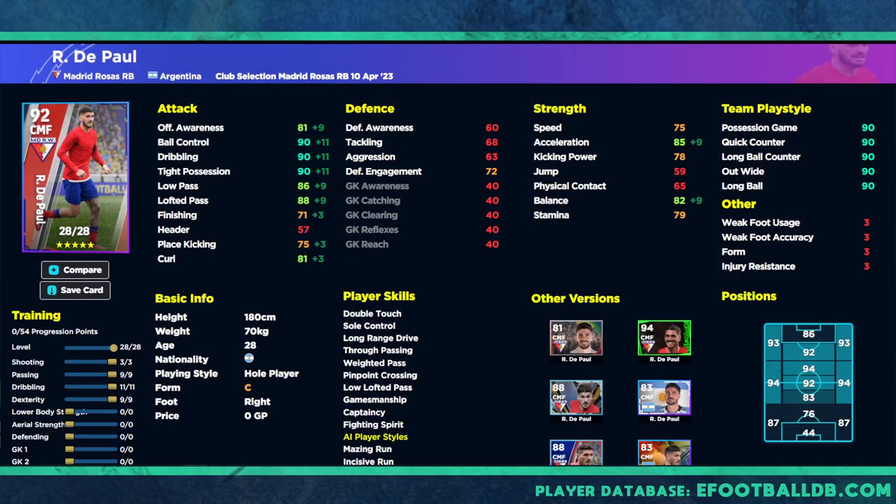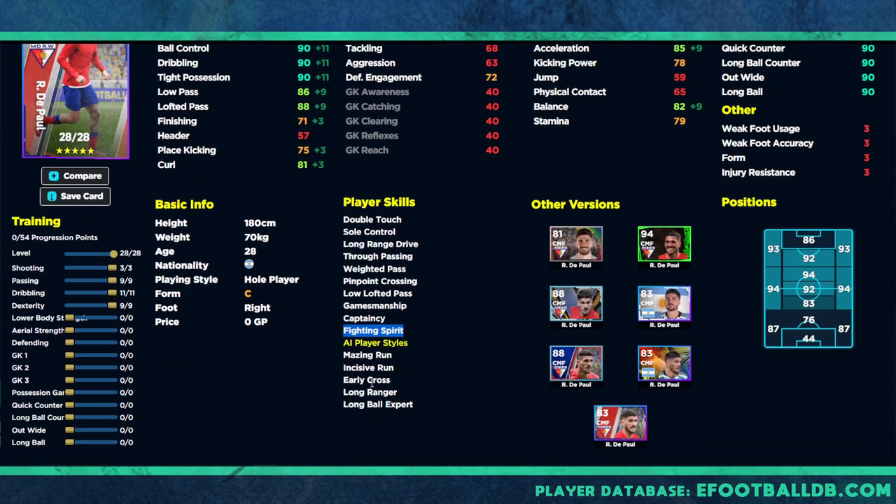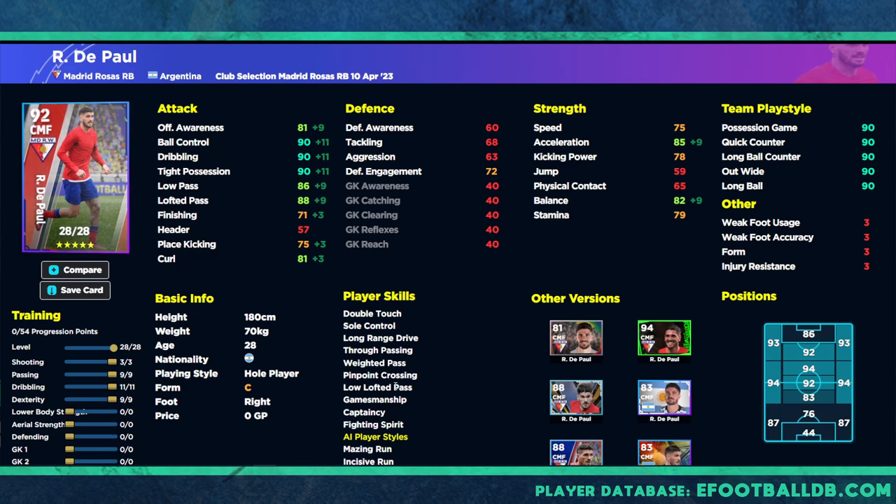If you don't need to worry too much about defense, this is the second build - more of an attacking midfielder, a traditional whole player. If you're looking for somebody like Pedri, or someone with excellent player skills, De Paul has double touch, long range shooting, true passing, way to pass, low lofted pass, fighting spirit, incisive run, and long ball expert. He can pretty much do everything when you're controlling him, and the AI will do everything with him when he's not controlled, so he is an exceptional player.